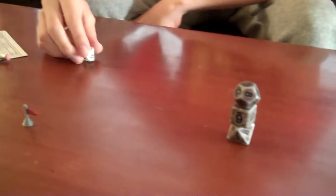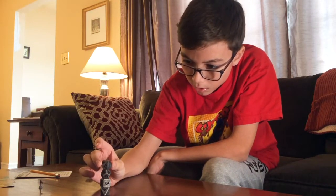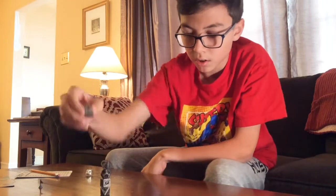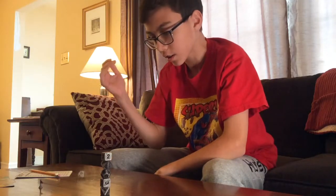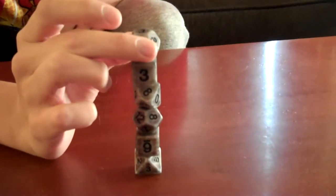He's got three dice in his tower. He rolled a ten, so he's going to get a ten-sided die. He's stacking. If at any time it falls over, you don't get any points for that tower. I'm going to try and go for a tower of six dice because then I get to double my score. That's right — there is a six-die bonus. You get to double the score if you can stack six dice.